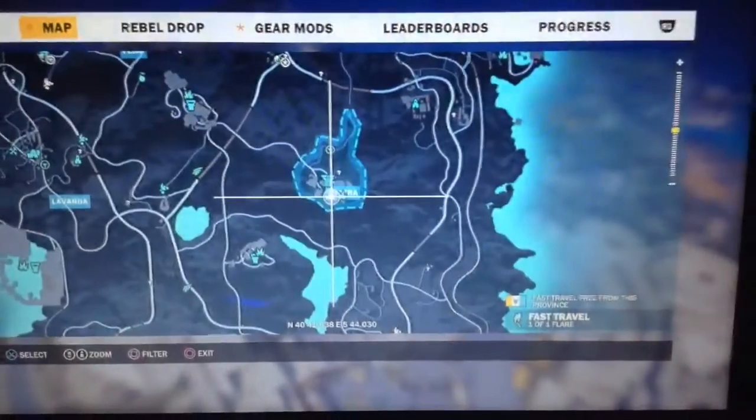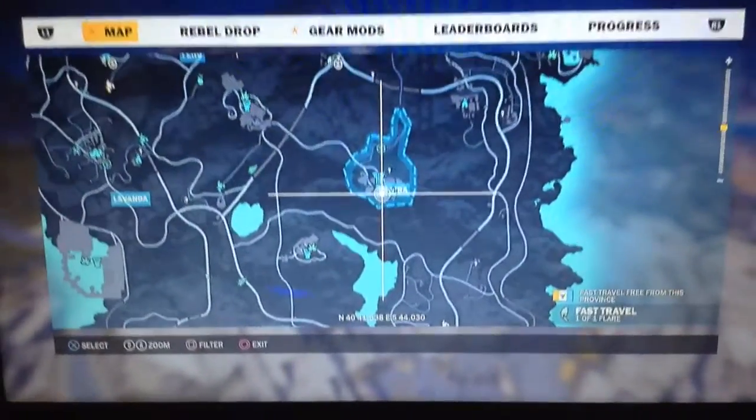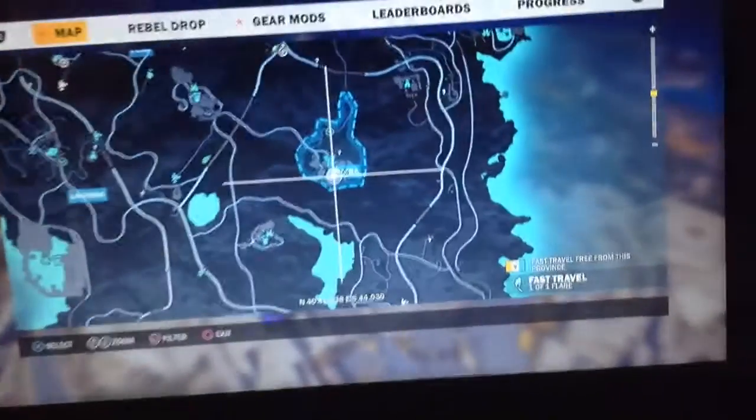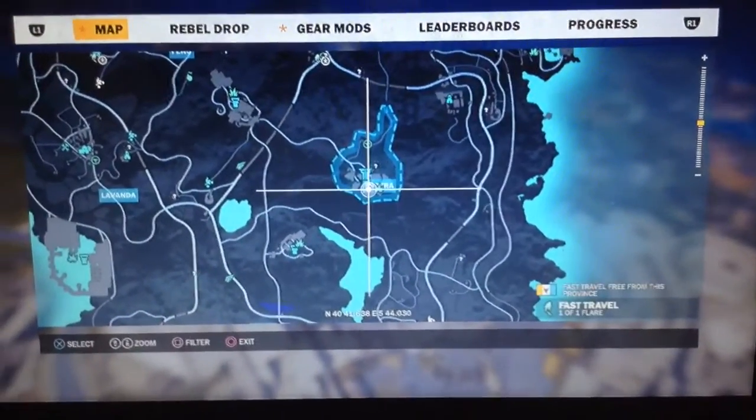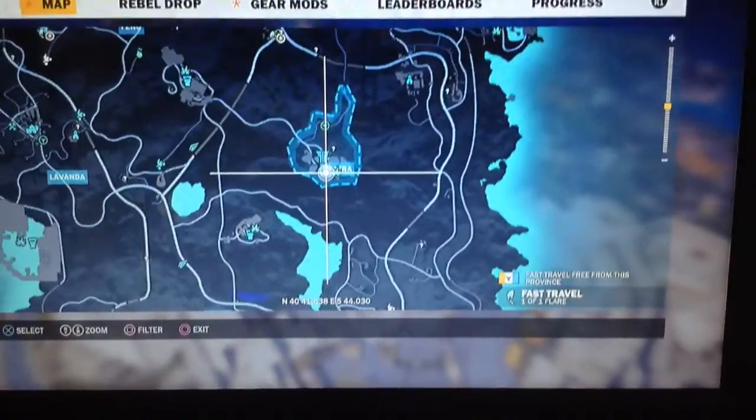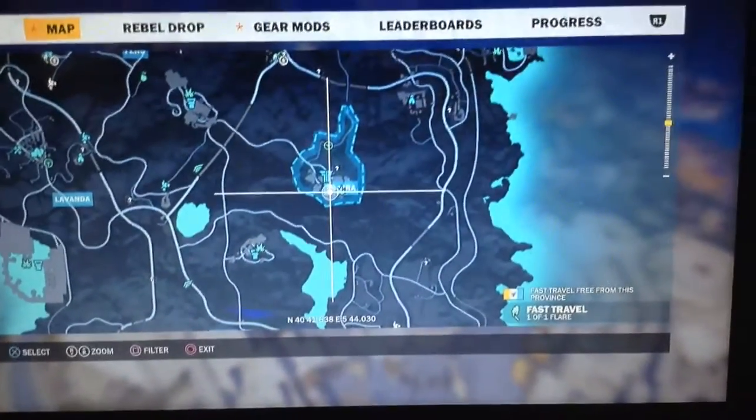Hey guys, so today I'm going to be showing you where the boxcar is located in Just Cause 3. So right now I just fast-traveled to Yeltsin. It is located here in Astromaw, I think it's called. You'll have to finish Act 1 before you can get this.